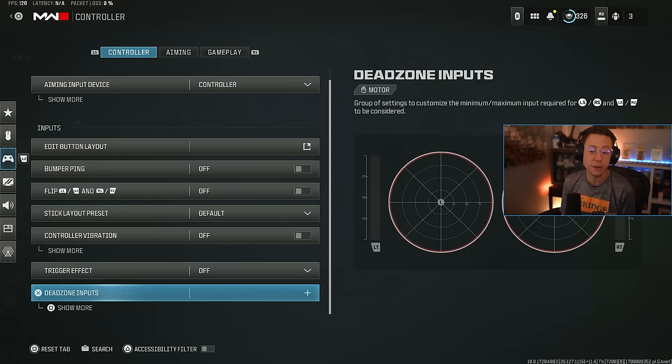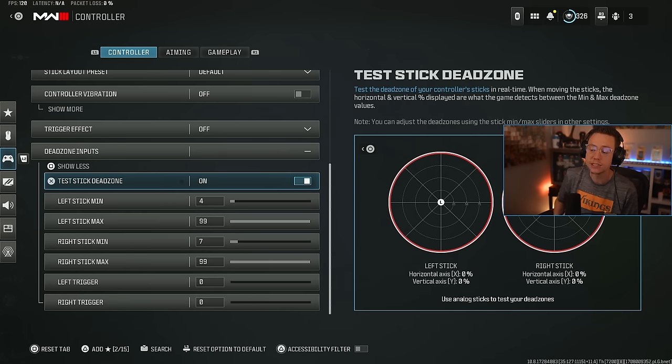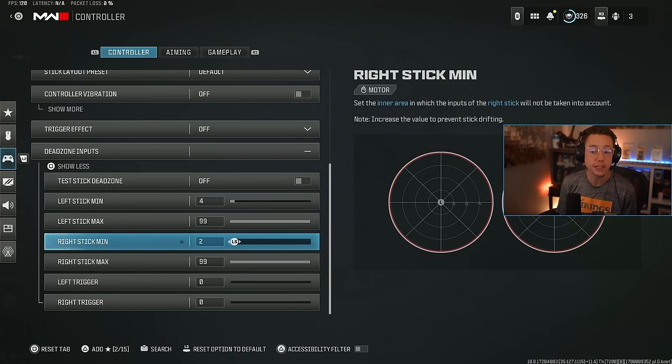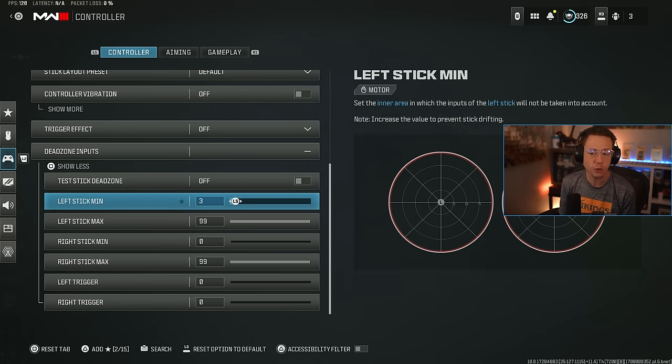When it comes to dead zone inputs, they updated this with a really cool feature that lets you test your dead zone. When you turn the test on, all the numbers on the graph should read zero. Move your thumbsticks around a little bit, let them rest, and they should always reset back to zero. You can find your actual dead zone by setting your left stick minimum and right stick minimum to zero, doing the test, and moving your thumbsticks — you'll see inputs being detected. I'm seeing 2% on my left stick and 2% on my right stick, so I bump those up accordingly.